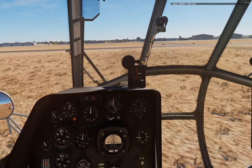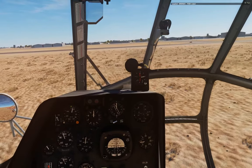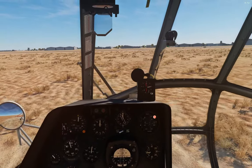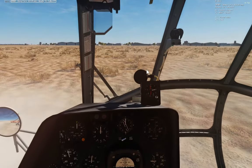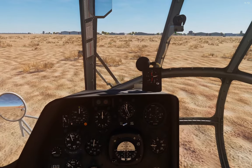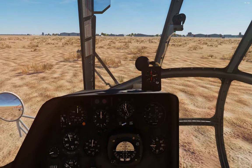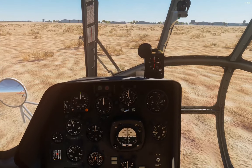If you get too low it'll tell you you're too low; if you get too high it'll tell you you're too high. Now we've got our crate and our troops — we could capture two separate airfields with these, and that's what we're going to do. We're going to drop the troops at one and the crate at another, and then we'll pick up more crates after that.